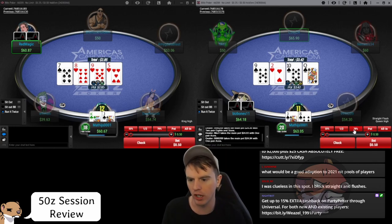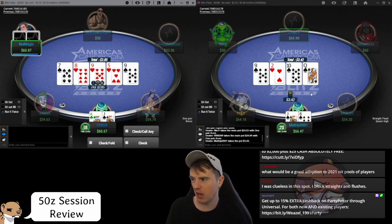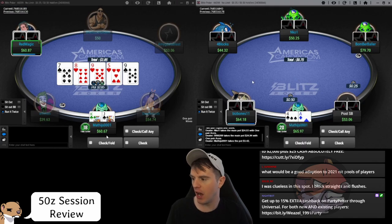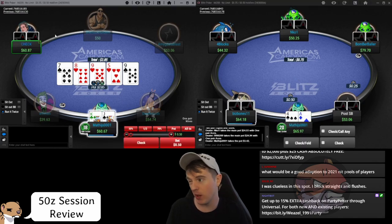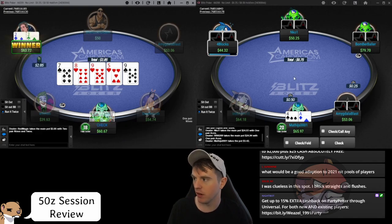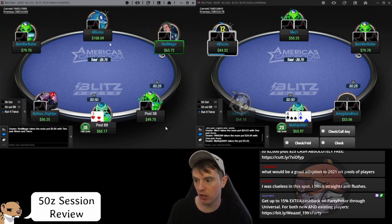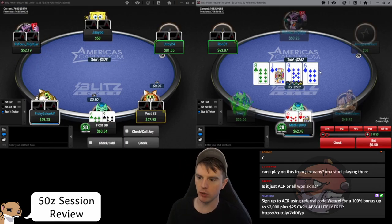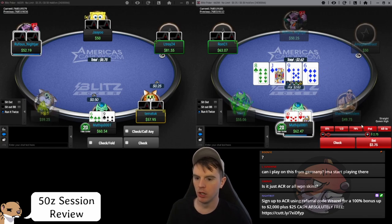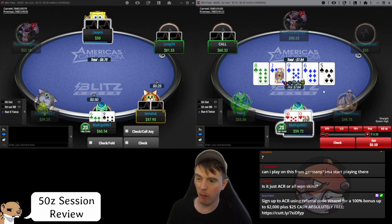A lot of newer players are afraid to bet big with very strong hands — they think 'I really want to get value here.' Having a straight flush, quads, or a royal flush is not good in cash games in terms of getting value. Quads are even worse — if you have aces and the flop comes ace-ace-x it's a terrible flop for getting value. So just blast it. Look how quickly he folded. Do you think if you bet small he's going to consider calling? Just put loads of money in.